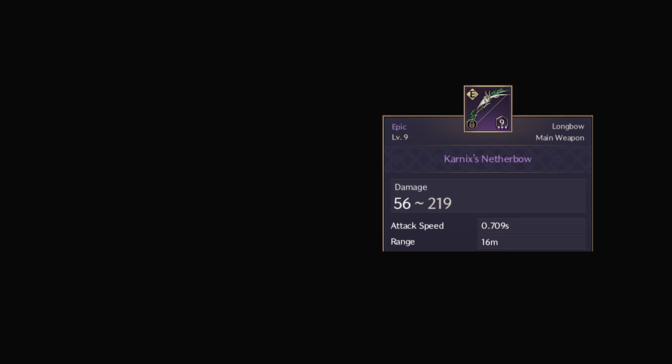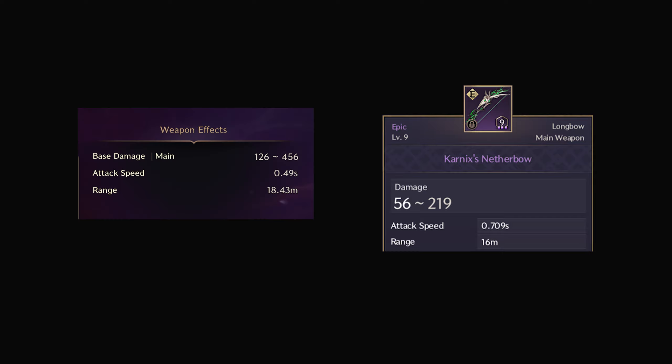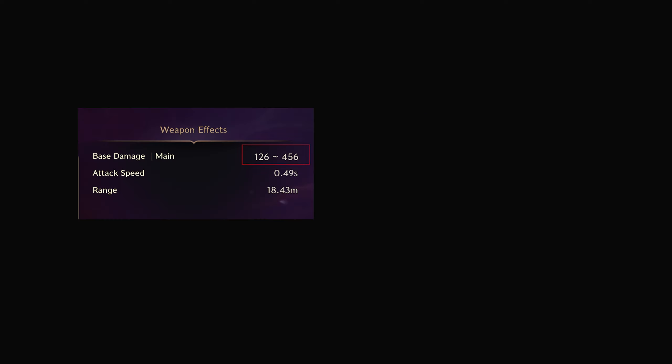Let's dive deeper and explain the difference in more detail. For example, this weapon has a damage range from 50 to 200. After calculating all the points from your gear and accessories, the weapon's effective power will range from 126 to 456. To simplify, let's assume the weapon's power is between 100 and 450.